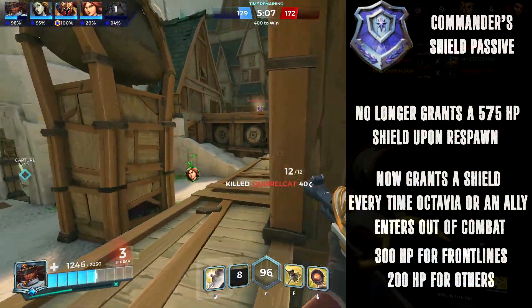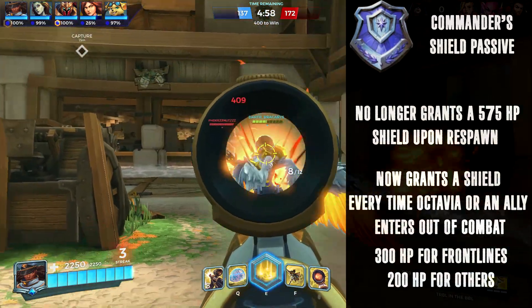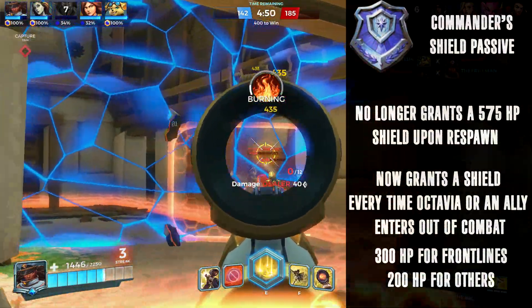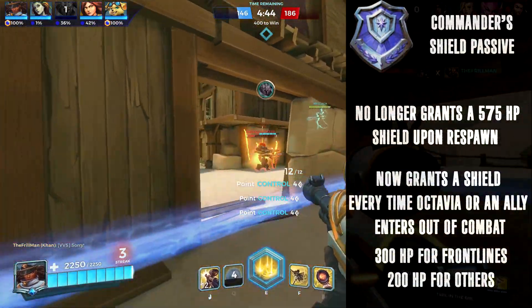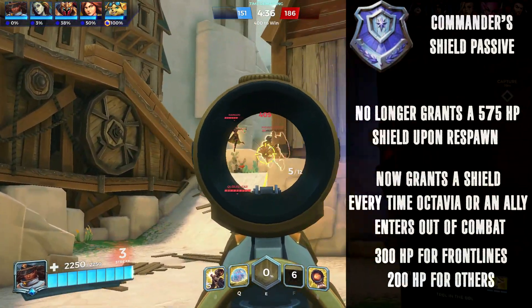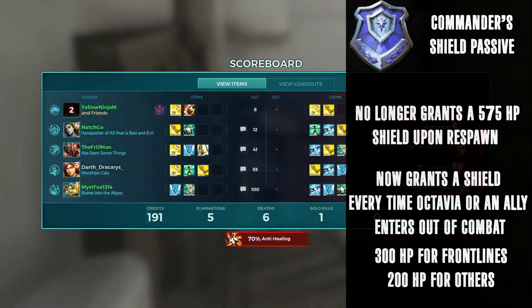The new shield being activated by simply being out of combat allows it to see more use outside of respawning. Teams with the passive will be just a little more tanky, and this might be a great passive for teams lacking in heals or dependent on flankers. To compensate for the increased uptime, the shield has had its numbers lowered from 575 HP per ally to 300 health on tanks and 200 health on everyone else. I do believe this passive will remain as Octavia's weakest, since it's the only one that can be directly countered with an item. Still, having use in all four passives will allow for more gameplay opportunities to flourish.